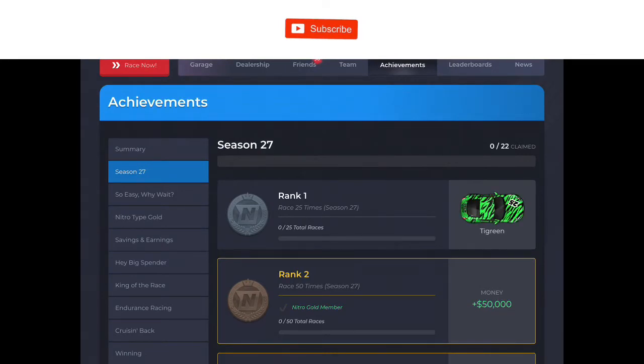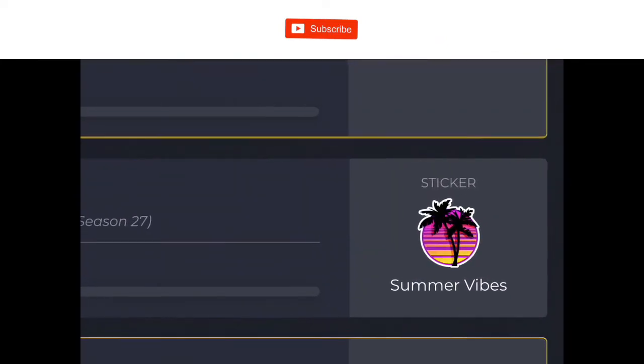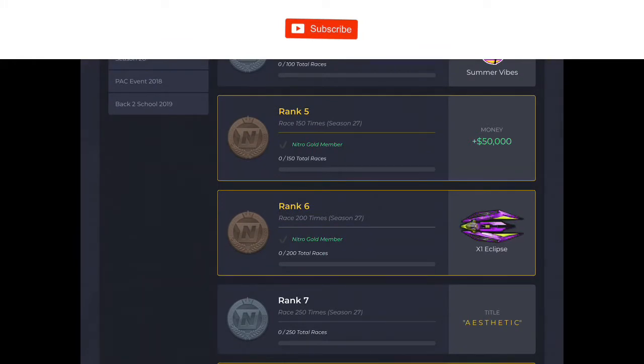However, if we roll over to the achievement section and go to the new Season 27 section, we can see all the achievements. There's a sticker — what the heck is a sticker? Oh, maybe a new thing they're adding to Nitrotype, that's actually cool. And the X1 Eclipse — dang, that thing looks absolutely awesome, it's like a pod racer but purple and futuristic.